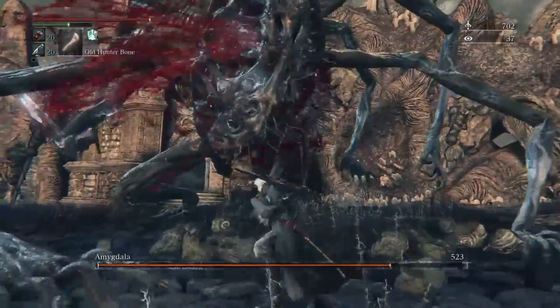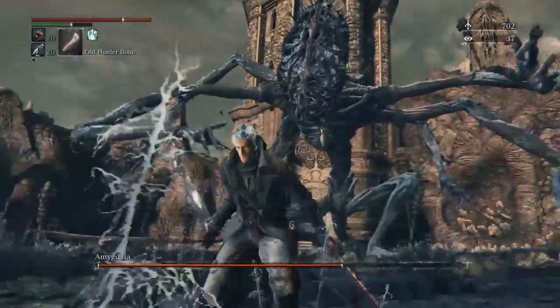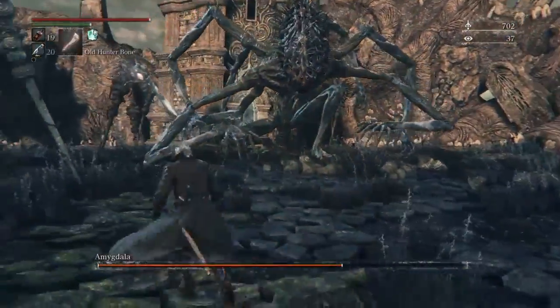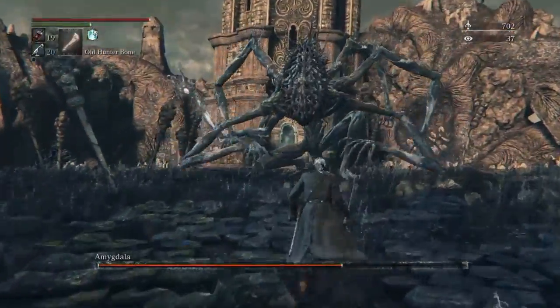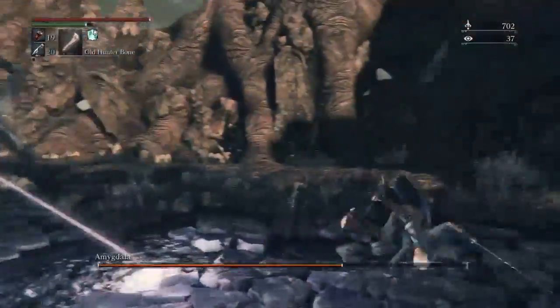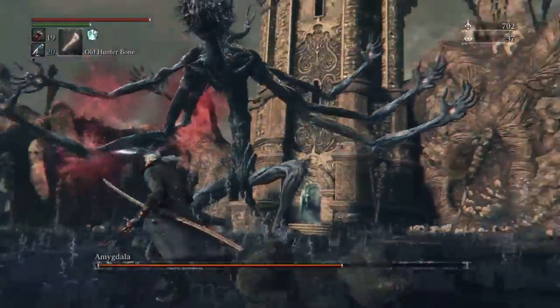I actually just try to stay back and bait her into moving down like that, but just remember: when she gets her head off the ground, really try to backtrack, otherwise you get hit just like that. As you can see, I didn't really do much to her and I already took off like a quarter of her life — and then she hits that second form where she pops these little arms out of her back.